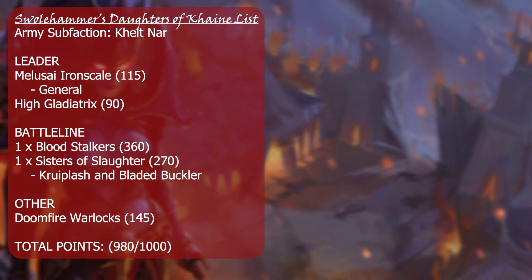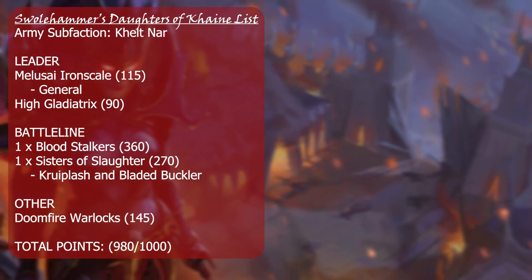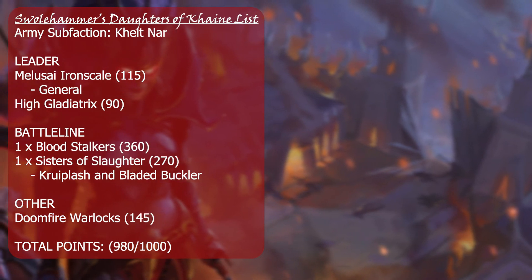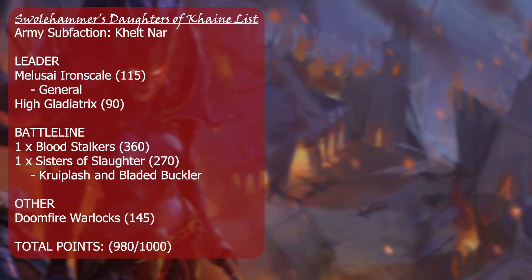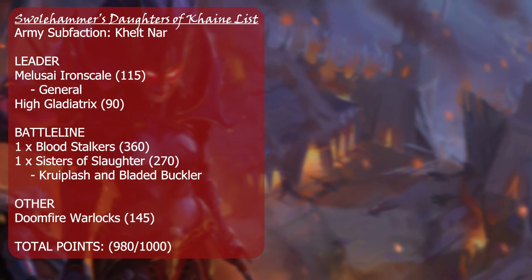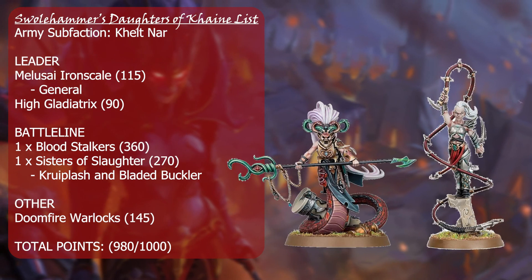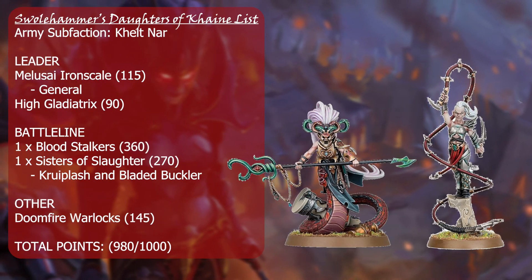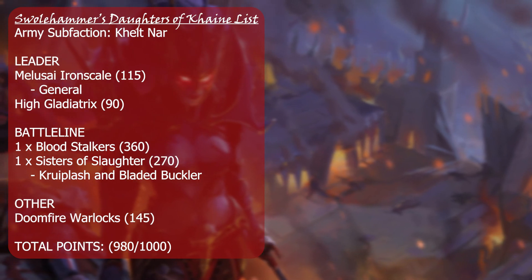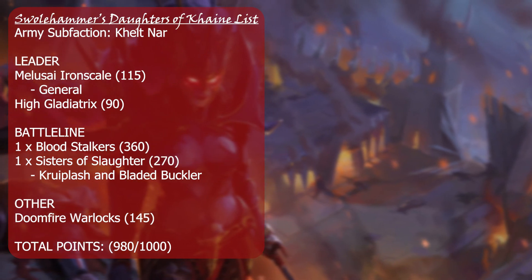This list allows you to flex into other sub-factions, or if you eventually want to go into 2000 points with only Melusai or only elves, you can start with this and see what you like. It gives you two beatstick heroes that support both your battle line, and a unique quick harassment unit in the Doomfire Warlocks that can also cast spells.